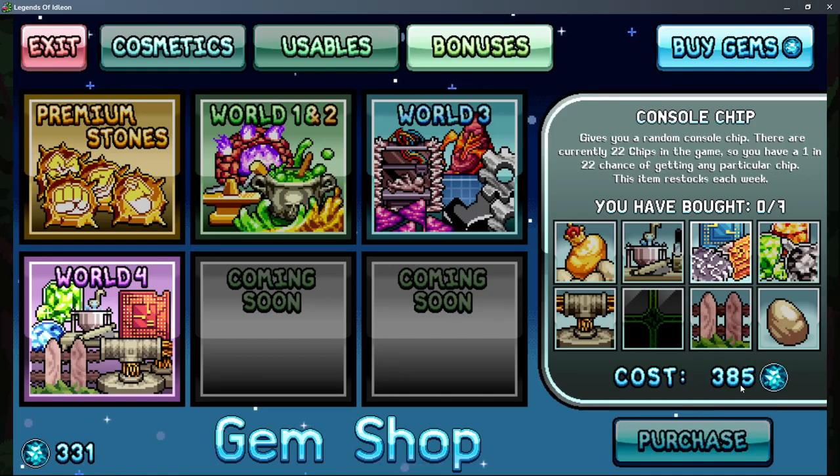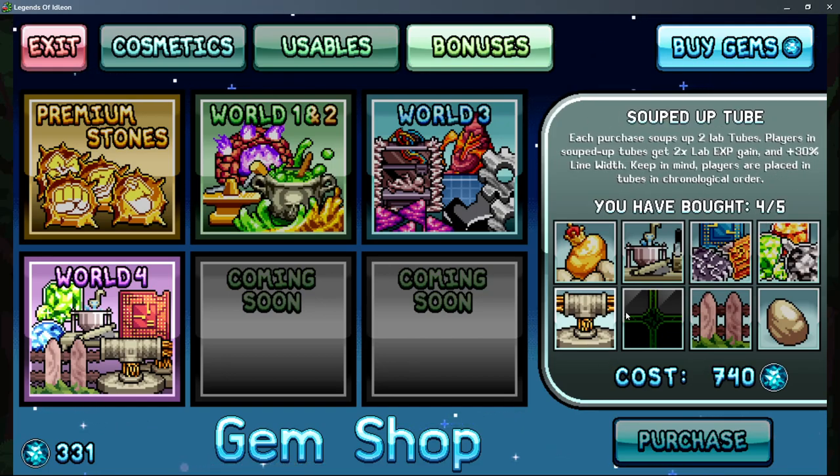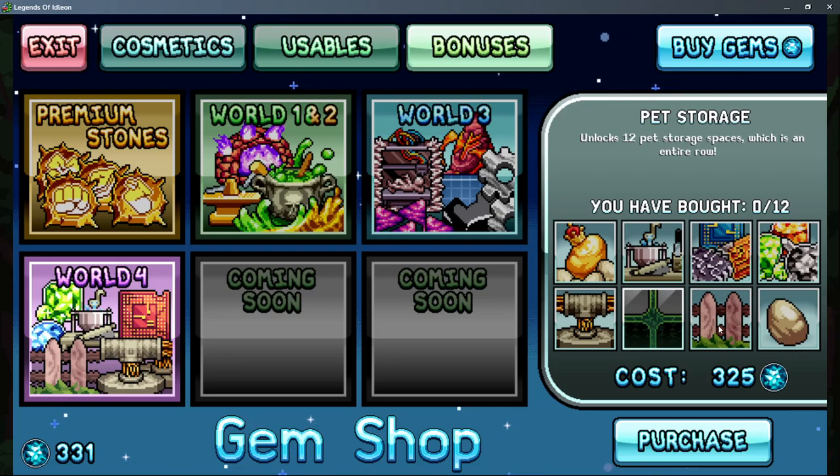Chips are a huge gamble but not the most expensive things, and they give some of the most crazy buffs you can get. I would prioritize jewels over chips, but once you have jewels maxed out then chips are the go-to. For soup tube, I wouldn't go past three purchases — I bought four early on thinking we'd have more people in lab, but six is the meta amount to have in lab and you don't really need more slots. Pet storage I haven't found a need for.